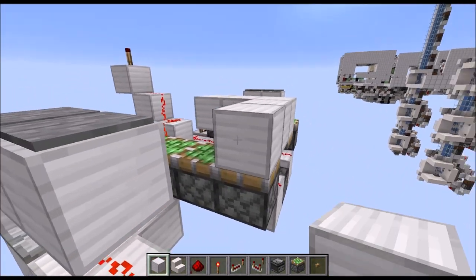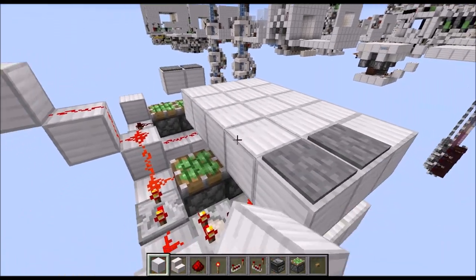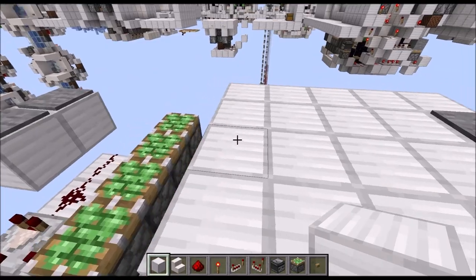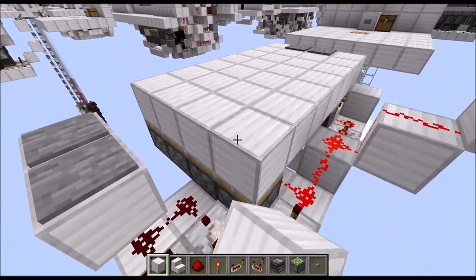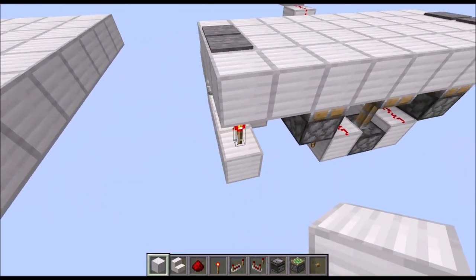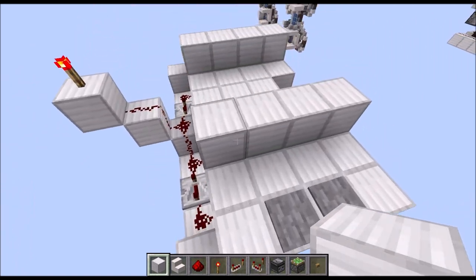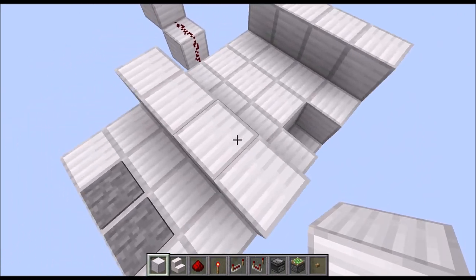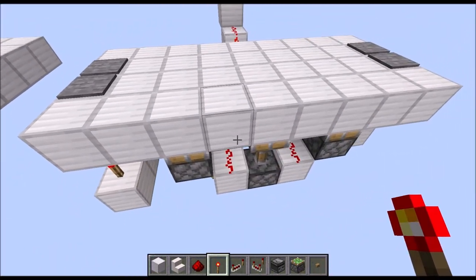That's pretty much all of the circuitry for the floor done. All that's left is actually filling in the entire floor here. Then let's give it a little test run — remove the torch here, and after some time this whole section should come up and this one here should come down. That's all that's supposed to happen here.